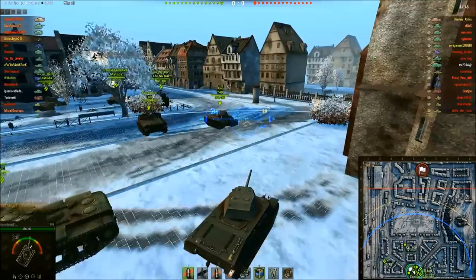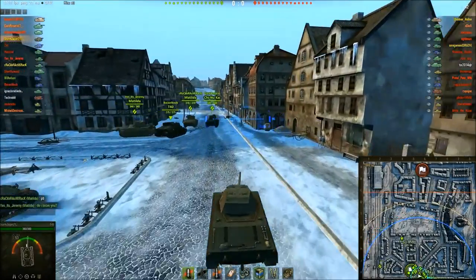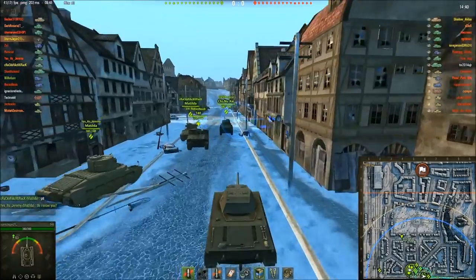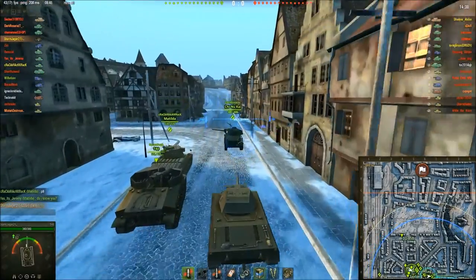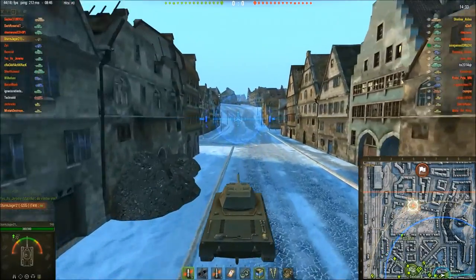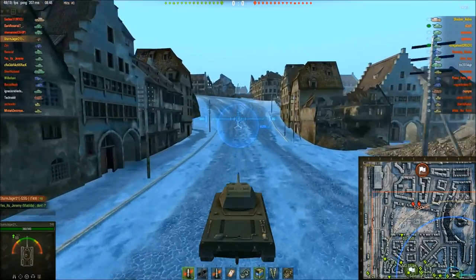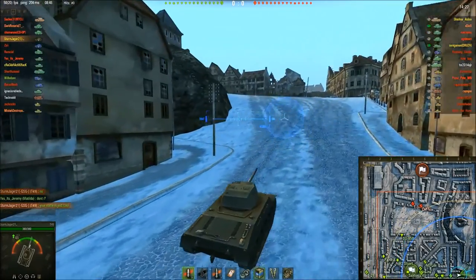As some of you may remember, the T-49 was a Tier 5 tank destroyer with a turret. The only real difference is now it's called the T-67, it's got a crappier-looking turret, and it's in HD. That's really the only big difference.